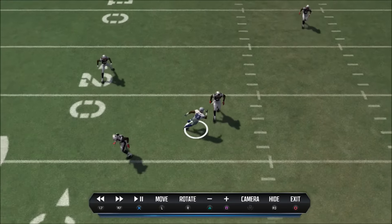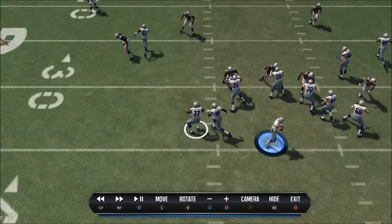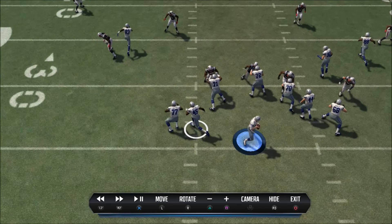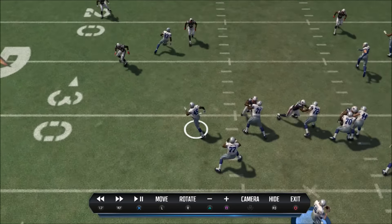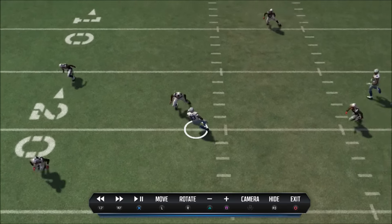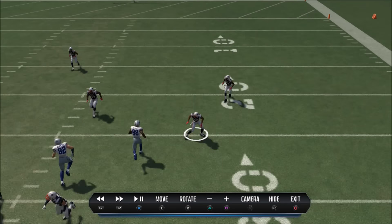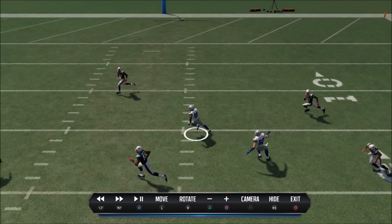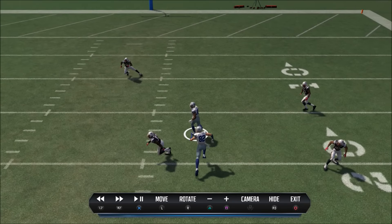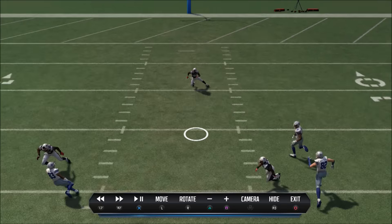The smart read is not to force that throw — it's actually waiting for the play to develop. My next read is to go to the running back underneath on his angle route, which is an easy reception to pick up yards because the wide receiver is stretching the defense vertically. Finally, on the back end, I like to watch Brian — because I got rid of the ball quickly, the defenders came down, but he's going to be one-on-one against the safety and should be able to beat that on a deep post.